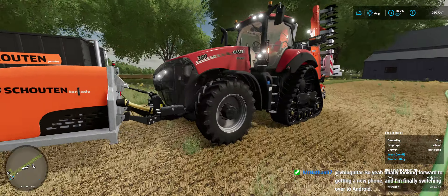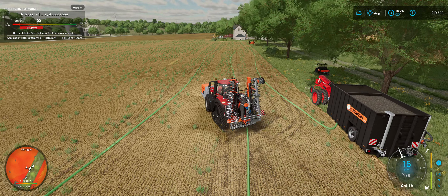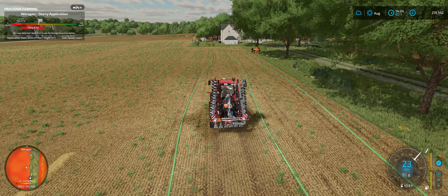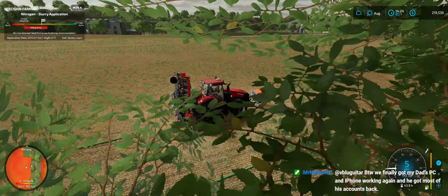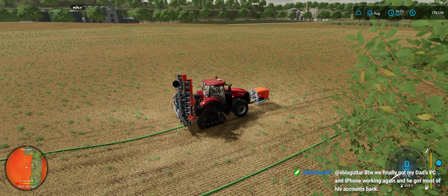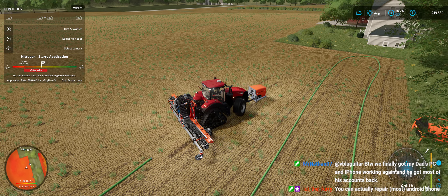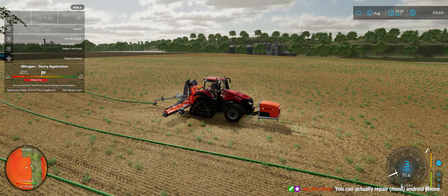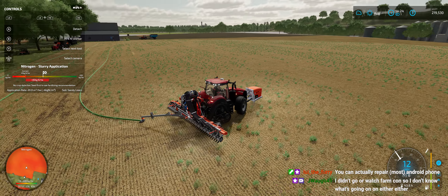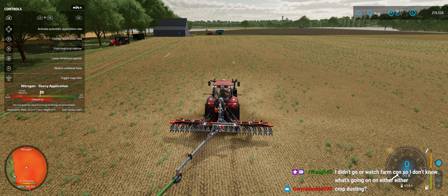I've got the harvester back up and running. We're over here to hook this up and see. It'll be a whole new world, Gator. So it looks like we need plus 80 for this — we're going to have to change the flow on our output to plus 80 if we can. Detach. Unfold. And attach umbilical hose. There we go. The application rate is 20 right now, so we're going to adjust that up. Application rate — we want it to be like 80.